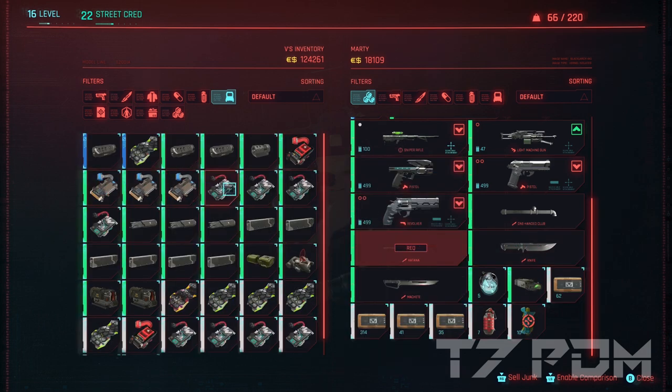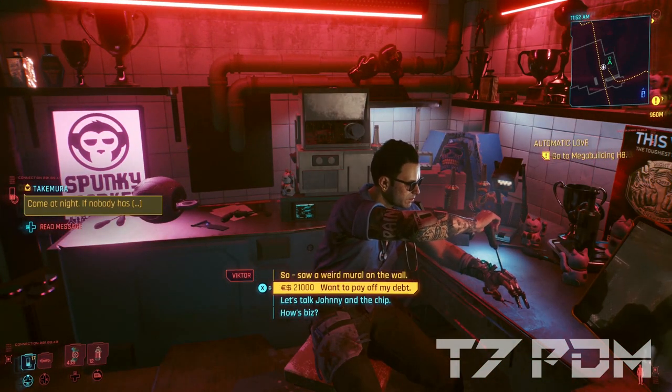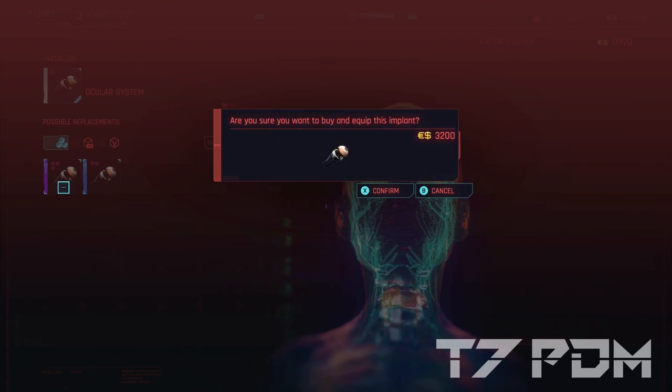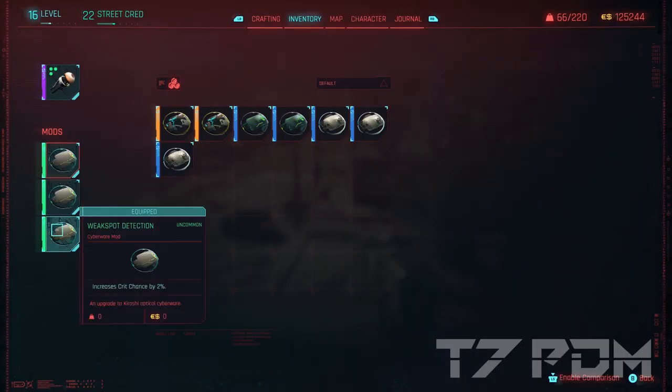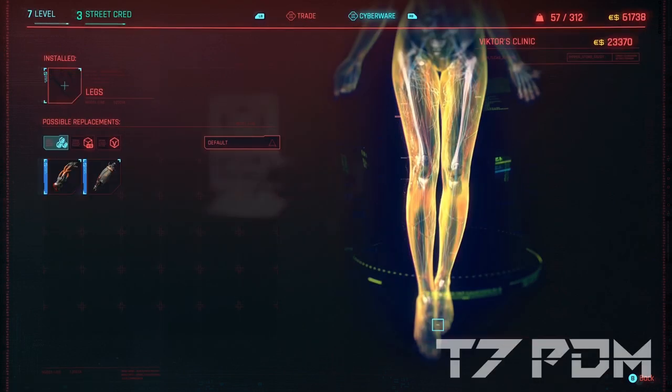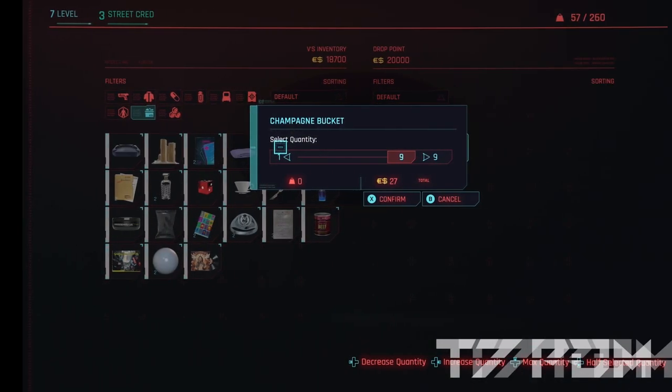You will need plenty of those mods to make the build work, and this vendor also sells rare and epic versions once you level up further. You also have to go to Victor to buy the epic Hiroshi mods — equip them with three weak spot detections, each giving an additional 6% crit chance. While you're there, you can also immediately grab the double jump tendons.